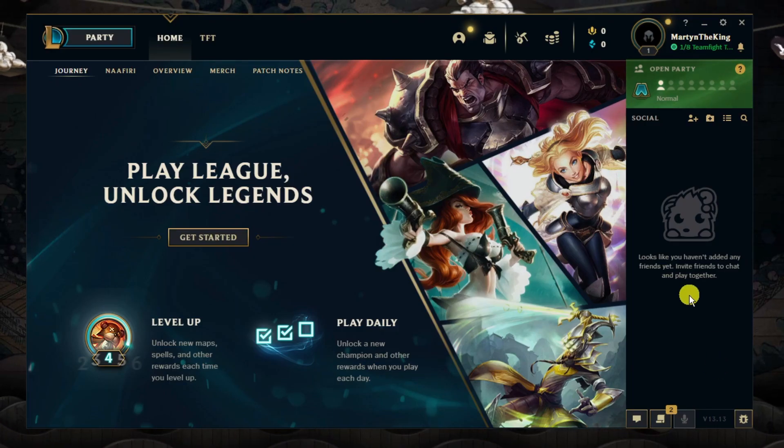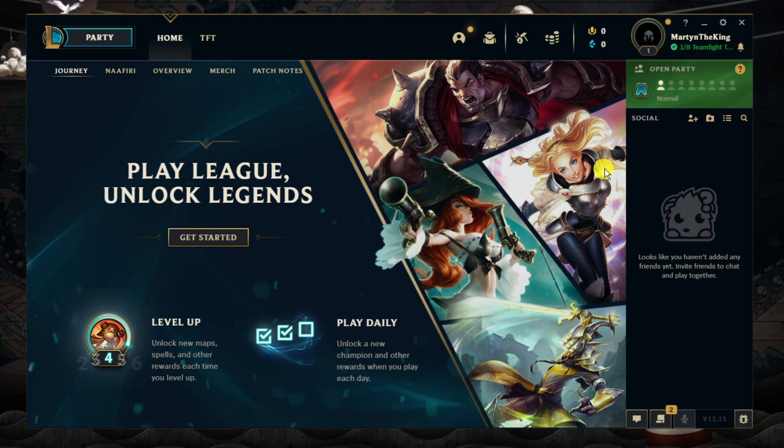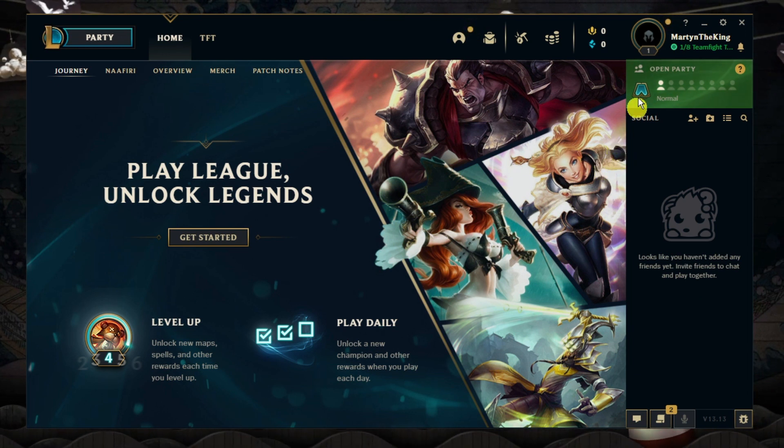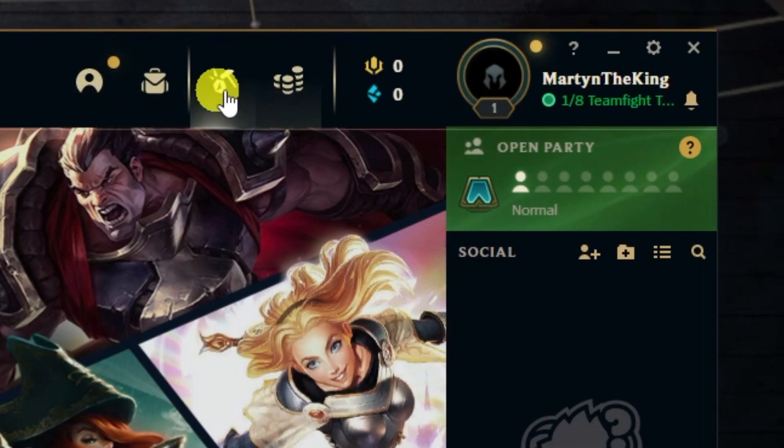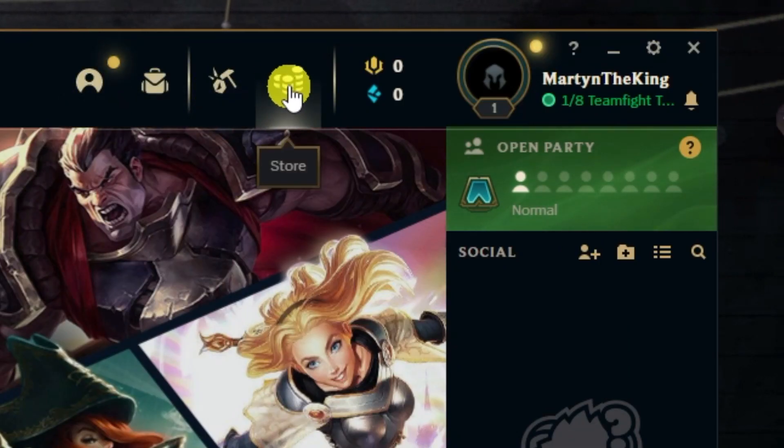As you can see I'm here on my desktop and I've already got League of Legends open. What you want to do is open up League of Legends and log into your account. From the home screen, come to the options at the top and click onto the store.